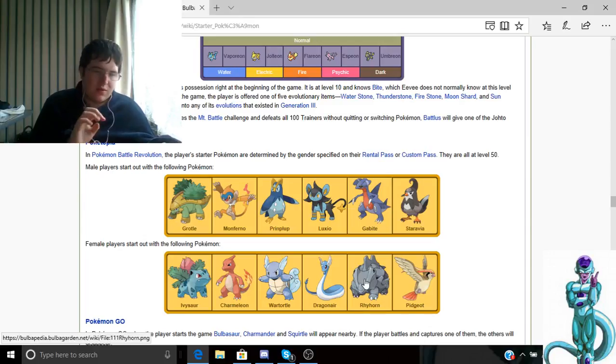Rhydon is decent in defense but not great against Water types. Dragonair is a Dragon/Water type. Wartortle is a Water/Fire type and obviously a Grass/Poison type. I think Grotle is also a Poison type.